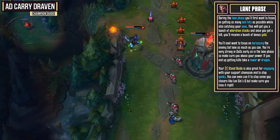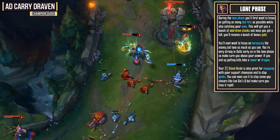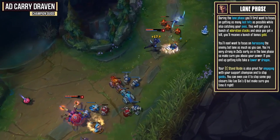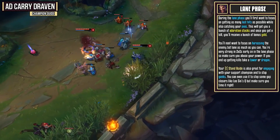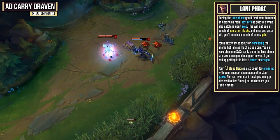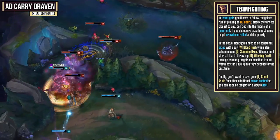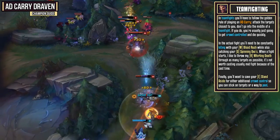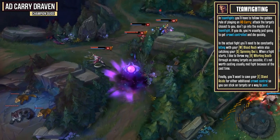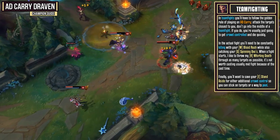During the lane phase, focus on getting as many last hits as possible while also catching your axes. This will get you a bunch of Adoration stacks and once you get a kill you'll receive a large lump of gold — an easy way to get the lane snowballing. Focus on harassing the enemy bot lane as much as you can since you are very strong in those early 2v2s. If you get some kills, follow up with either a tower or a dragon. Your Stand Aside is also great for engaging with your support or stopping ganks. In teamfights, follow the golden rule of AD carry: attack the targets closest to you and don't go into the middle of a fight. Consistently kite with Blood Rush while catching your spinning axes, and save Stand Aside to peel enemies trying to jump on you.